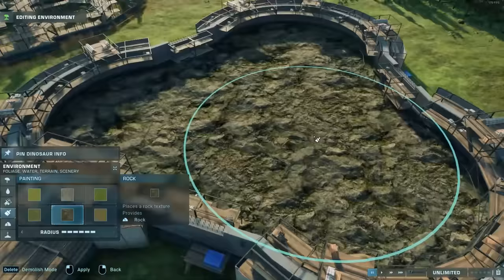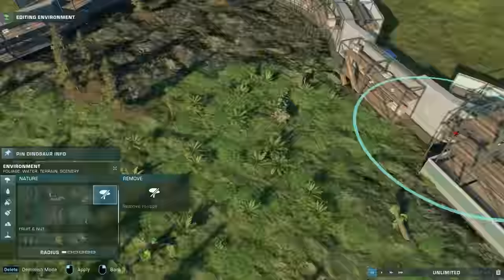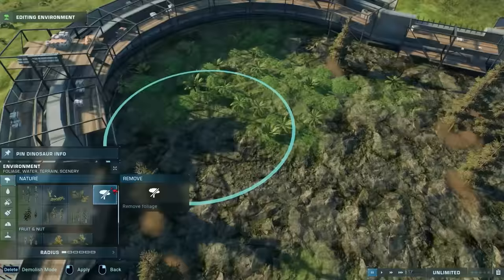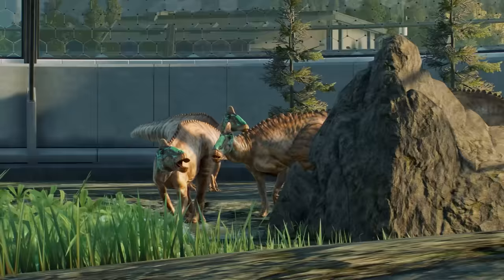First off, I made a burnt down forest using the dark rock texture and dead trees. Just like the last tropical sub-biome, you can leave it barren, but I added some greenery — specifically the leafy climbers — and I focused on the area that spawned the logs. You can cover up some of the surrounding foliage with rocks, which is a tip you can also apply to any of the other sub-biomes on any of the maps, like the desert.